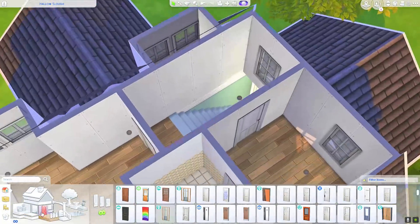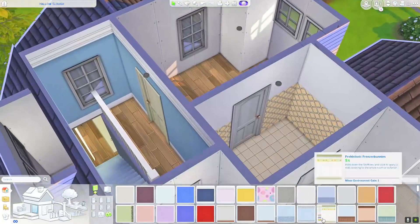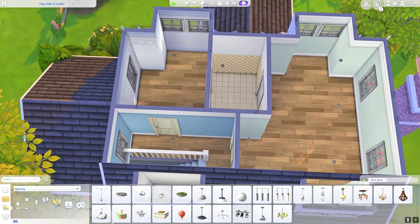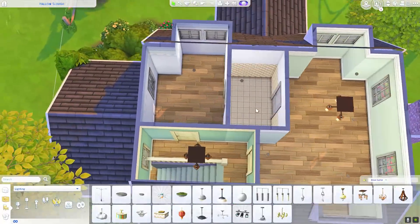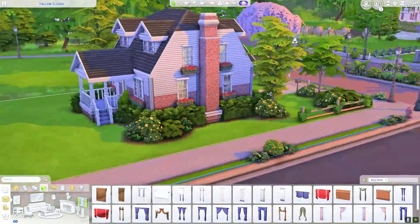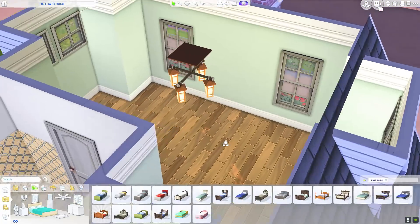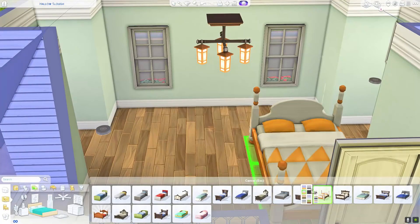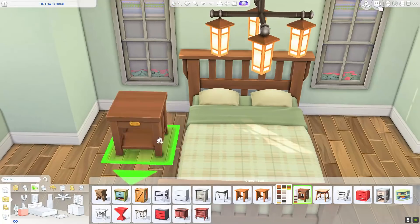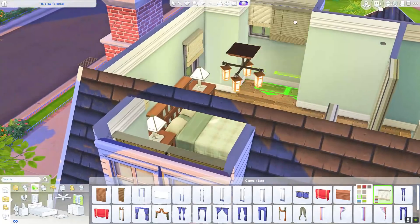Up on the second story, things get a little weird and wonky because those dormer windows make for a really fun floor plan — it was a mess, very cramped. The little dormers are so awkward. I actually blocked one of them with a wall for the landing space where the stairs lead up, because it looked so weird. I was going to put fencing in front of it but that seemed even weirder, so I just walled it off. The second story is just awkward.